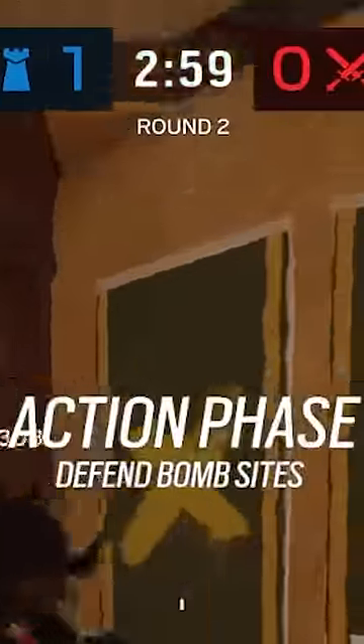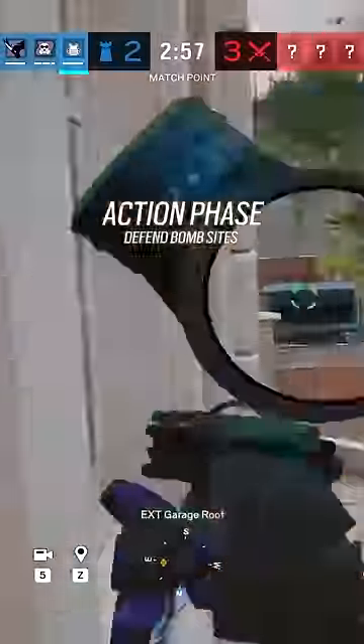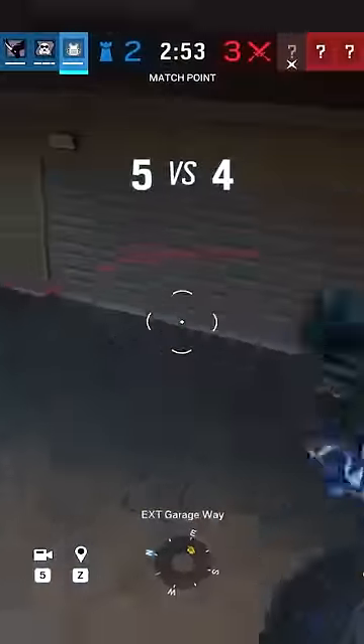Once the round starts, count to three and then you're gonna sacrifice the Rook. As Rook hops out, he'll look to the left to kill any attackers coming out of spawn and then using his impact grenade retreat back through Garage.